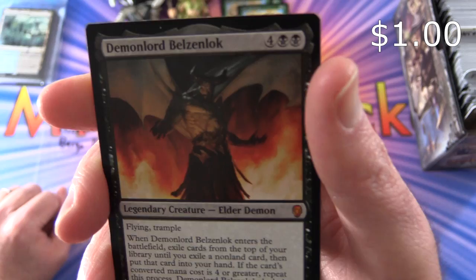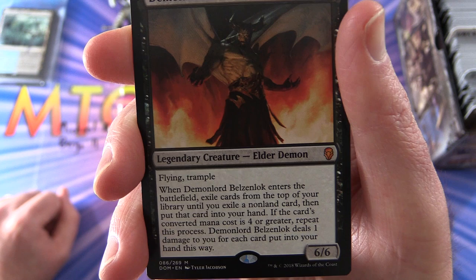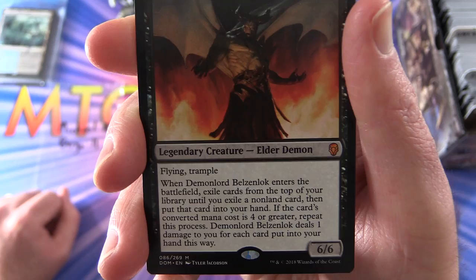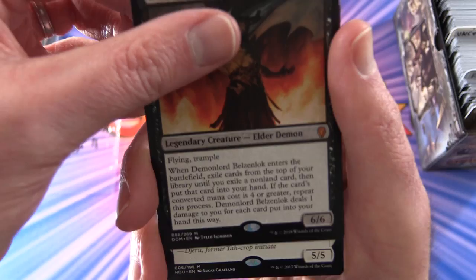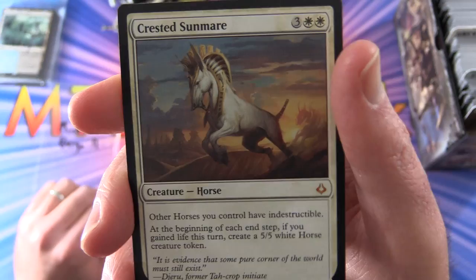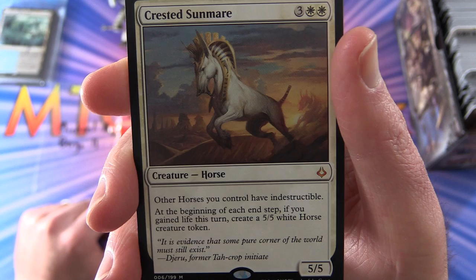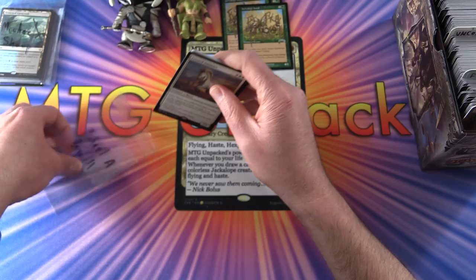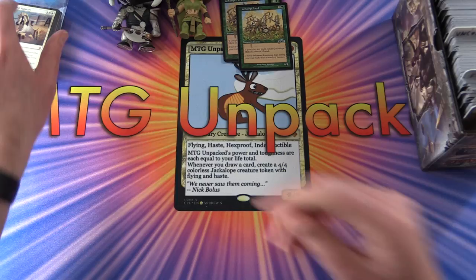And another mythic — holy moly! Demon Lord Belzenlok, legendary creature elder demon, 6/6 for 6 mana with flying and trample. When it enters the battlefield, exile cards from the top of your library until you exile a non-land card, then put that card into your hand. If the card's converted mana cost is 4 or greater, repeat this process. Demon Lord Belzenlok deals 1 damage to you for each card put into your hand this way. Nastiness. And your final rare is Crested Sunmare — actually that's another mythic! Three mythics! Creature Horse, 5/5 for 5 mana. Other horses you control have indestructible. At the beginning of each end step, if you gained life this turn, create a 5/5 white horse creature token. Fantastic pulls for Michael A. Bargo II — thank you for being a patron.